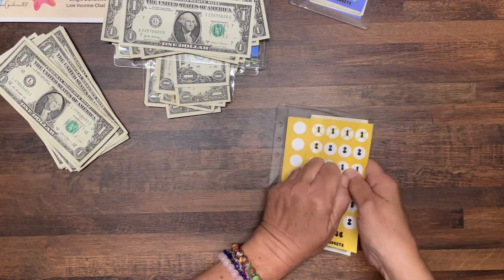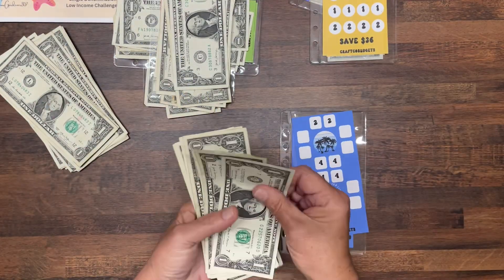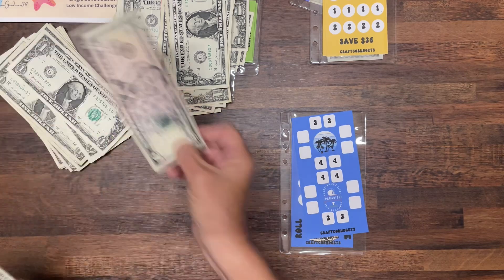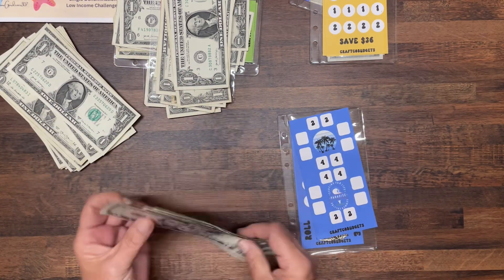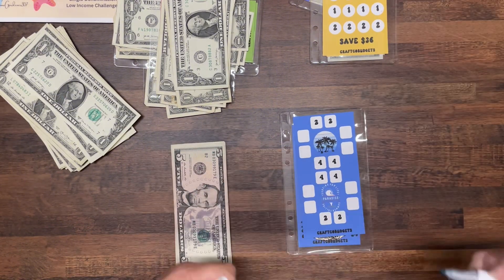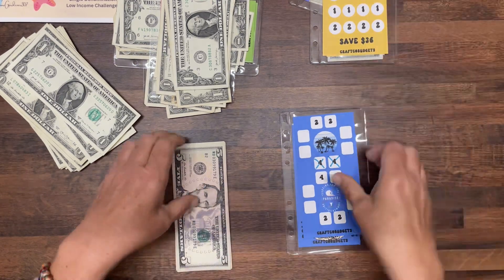What did blue get? Blue got one, two, three, four, five — let's put the five in — six, seven, eight. Blue got $8. So let's get the blue card and do two of the fours. We'll knock those out.